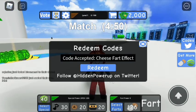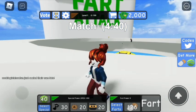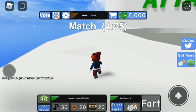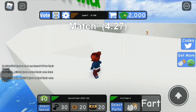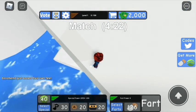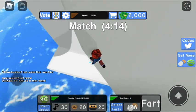I forgot a bunch of the other codes, so if I remember them I'll make another video about that. Now, at the end of Fart Attack, you're going to go over to where the sign is, and when you get really close you're going to look down. There should be a little world down there, and you're going to go over there.